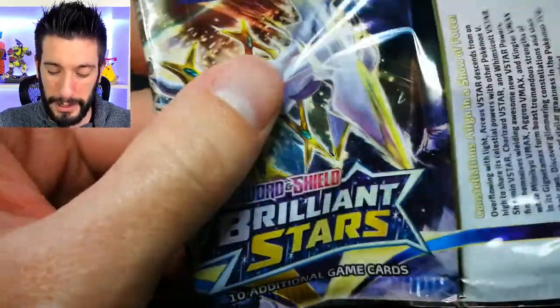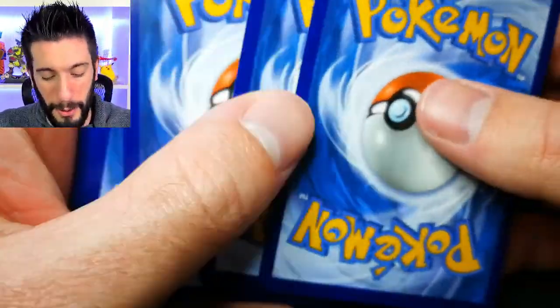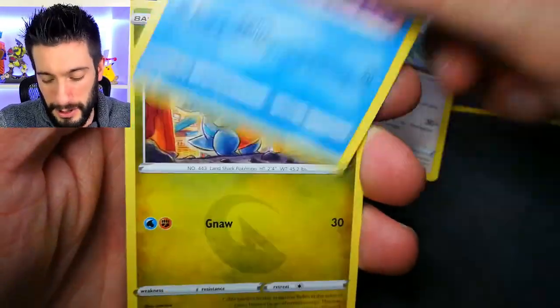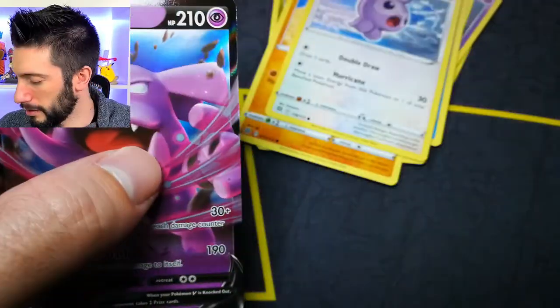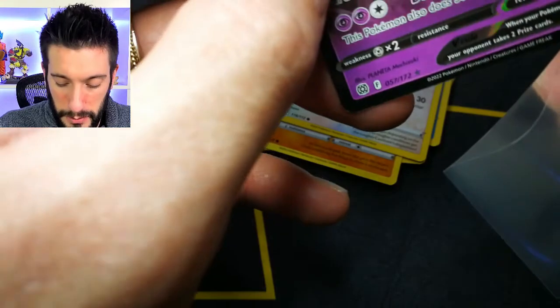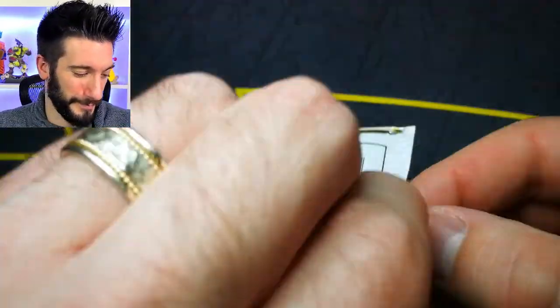Reverse holo rare and Moltres holo — wow. That's what you give me. I don't know what to think right now; sleeve boosters are not doing anything. But who knows, maybe it's just going to be that one card that I need. Watch it's going to give me nothing but at the end give me the alt art Arceus and I'm going to be like 'Oh my God.' Grandbull V and also Gabite — I think I needed this too. Holo reverse holo, not a crazy one. It seems that all the hits are coming out of the booster box.